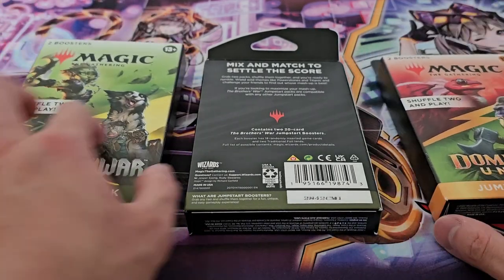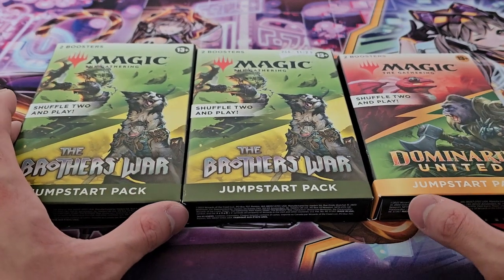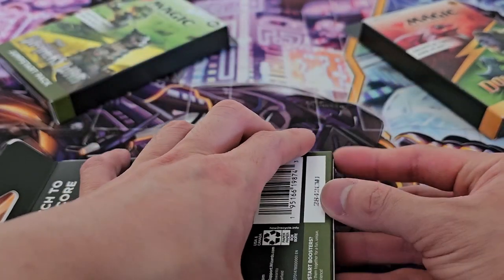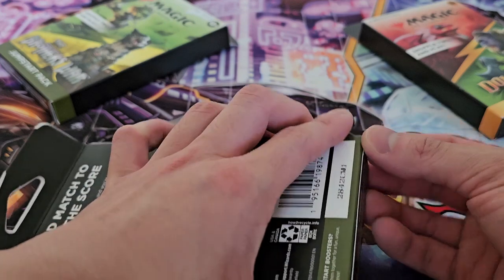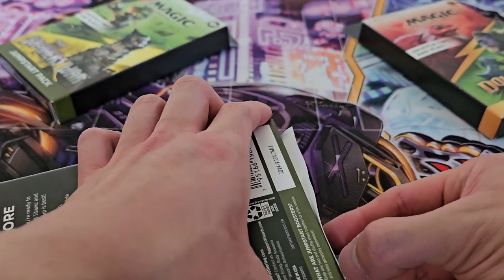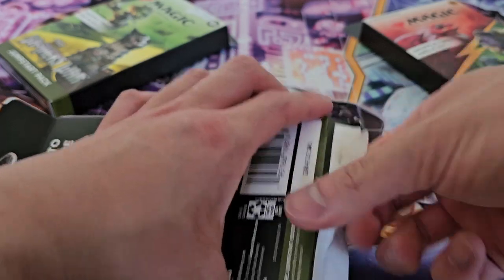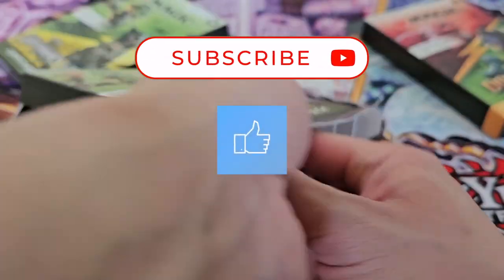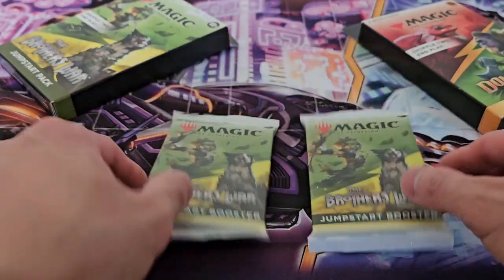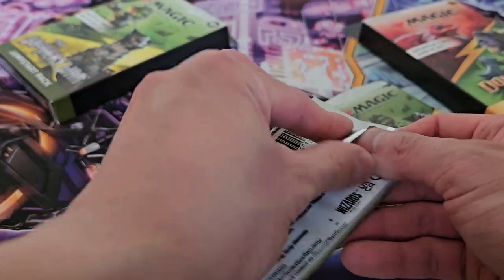I have all of these here and since I don't know what to really think about this, I'm just going to open them up. We have two of these — I'll open one Brothers' War and then alternate with the Dominaria one. Both of these sets I have yet to open; the last Magic set I opened was maybe Midnight Hunt or Crimson Vow, so it's definitely been a while. The inside of the box is all empty and you essentially just get the two Jumpstart packs.